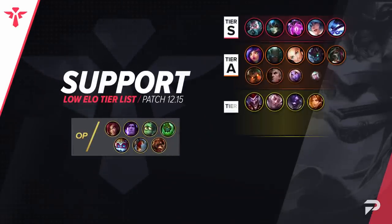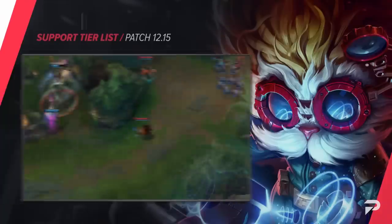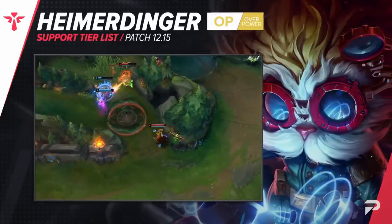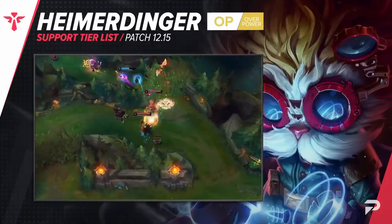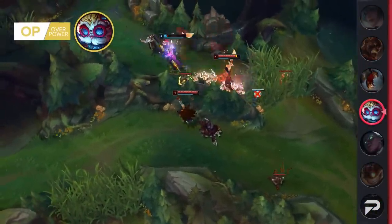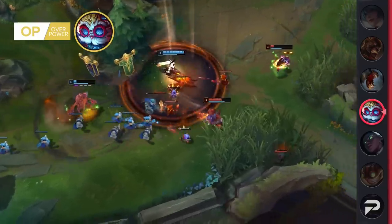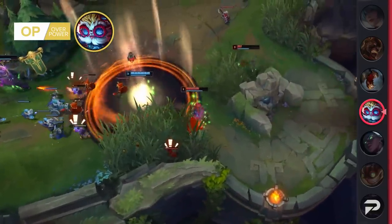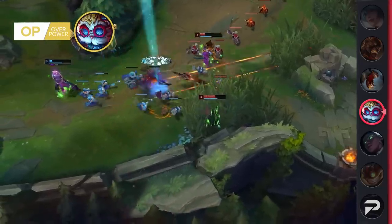Finishing things off, we've got our supports. Heimerdinger is being added to the list as an OP tier pick — this is not a troll, not even a little bit. Just compare him to Zyra. He has pets that serve to give you extra zoning power in lane, super good DPS in all-in fights, really good poke, his ulted grenade is like a Sona ult with way more range for team fights, and you can always 20-minute baron with your ultimated turret.